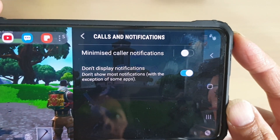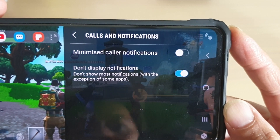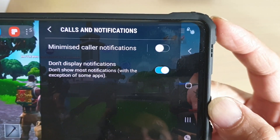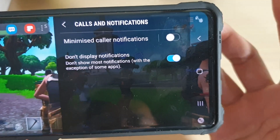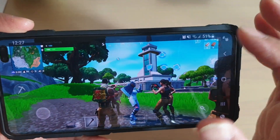How to enable or disable 'don't display notifications' during your gameplay on the Samsung Galaxy S10, S10e, or S10 Plus. During gameplay, if someone annoys you or notifications pop up on the screen, it can really annoy you.